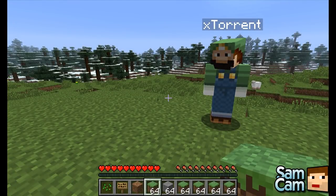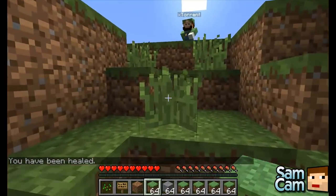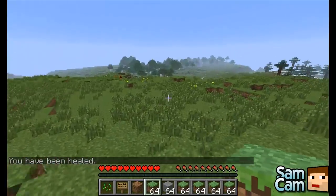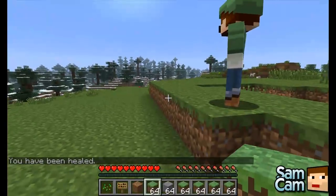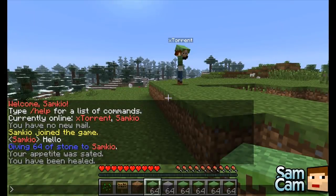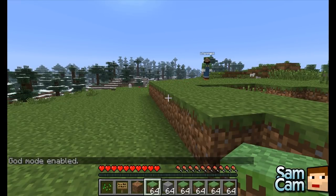There is another command called Heal. If you've taken damage, you can type heal. You can also do this to other players — if I type heal SamKyo, it should send them a message saying you've been healed. And the last command, which is probably the most famous, is slash god. God mode enabled — which removes all damage. God mode enabled for SamKyo.